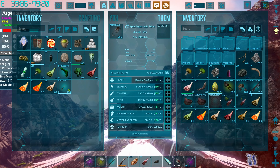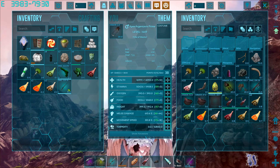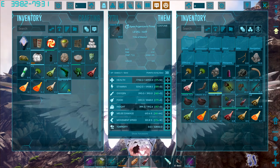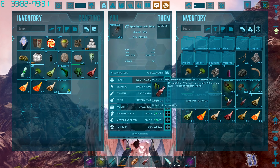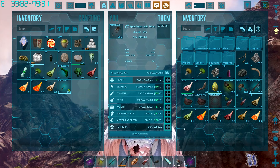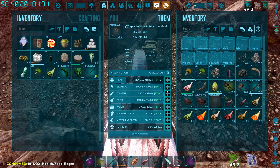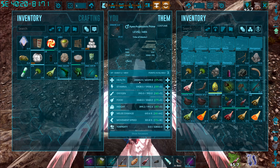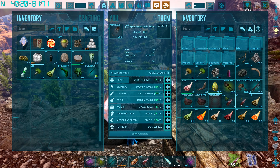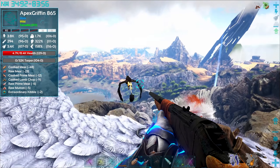Look at all the meat we just got! We got health potions, an ascended apex dragon heart and scales saddle, and an apex prime bee saddle. Dude, look — golden dinosaurs, kill them as soon as you find them because look at all the meat we just ended up with. That is amazing. If I use health potions on myself it also heals my tame, which means it probably pays to have these in my hotbar.